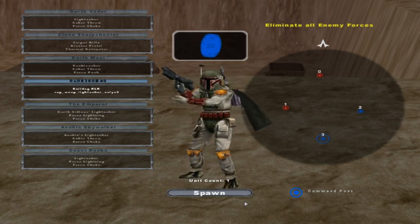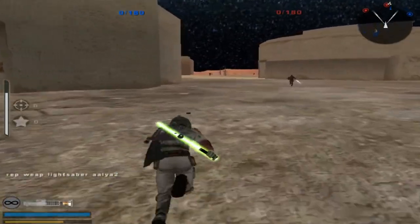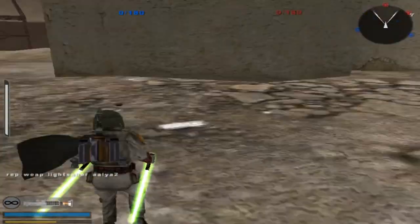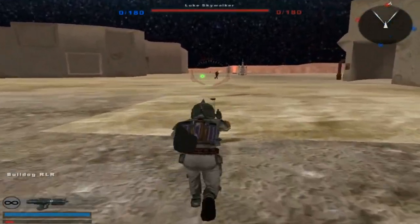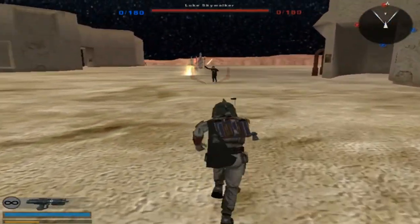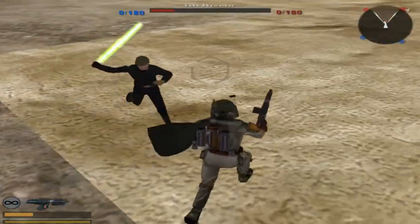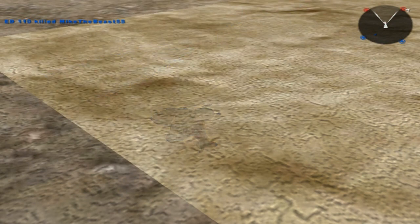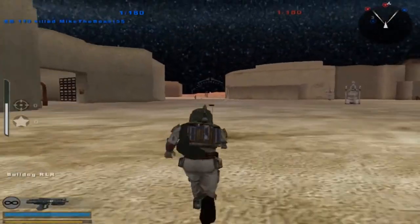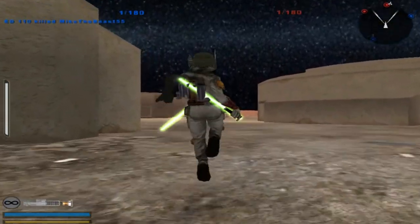I'll start off with Jango Fett's new — newish weapon. You have Aayla's weapons too? It's interesting to see Boba Fett with these weapons. You got some new weapons.